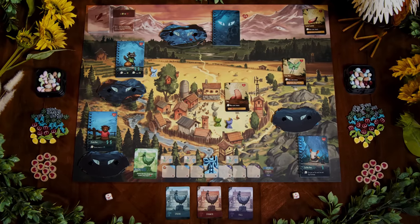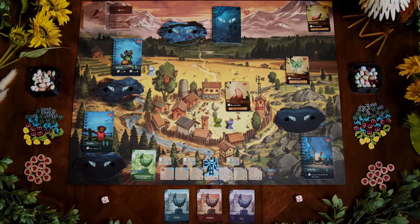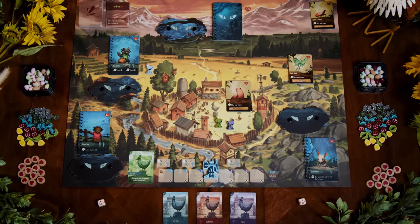Flock Together is a cooperative game where all the players are chickens working together to defeat the invading predators. If you can do that before the end of the third season, you win. But if the third season ends and you haven't defeated all the predators, you lose. Or if any player is dead when the final predator is defeated, you lose. Or if at any point all the players die, you lose.